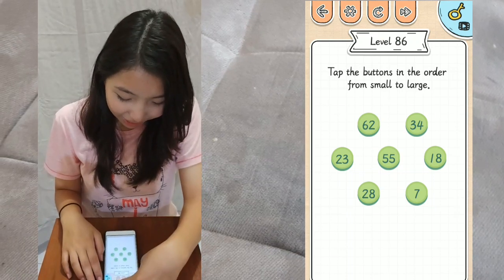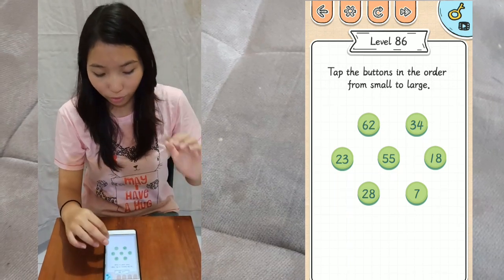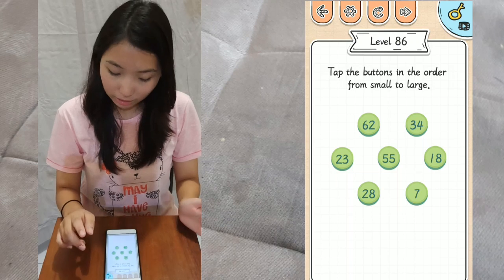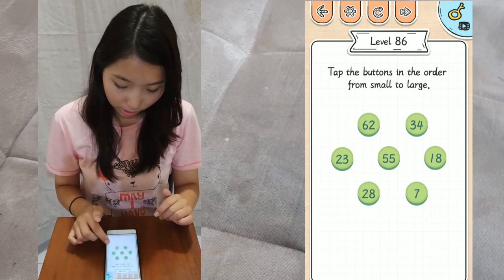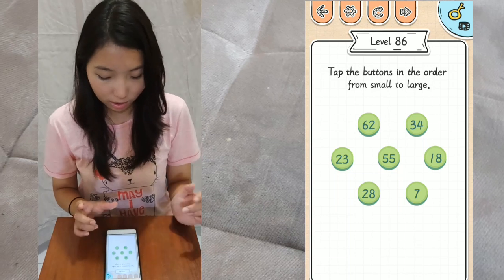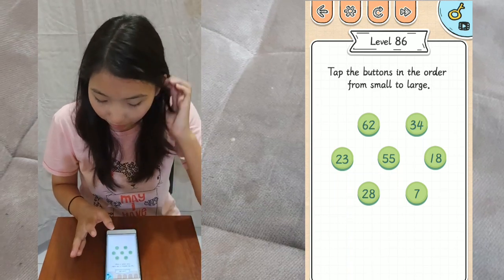Tap the buttons in the order from small to large. We have 1, 2, 3, 4, 5, 6, 7 buttons and they have numbers on them. As you can see, 7 is the smallest and the biggest one is 62. So tap them in order.